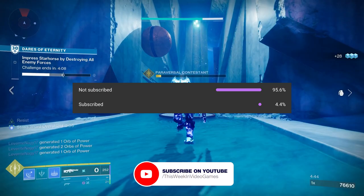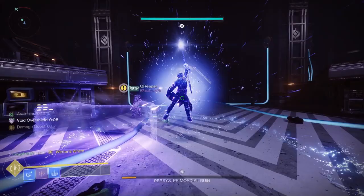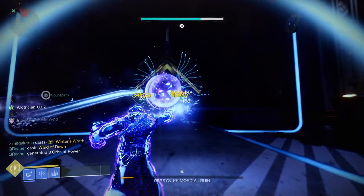Let's dive right into how to get the Terminus Horizon in Destiny 2. To get this machine gun, you want to run the Spire of the Watcher dungeon, which can be found on Savathun's Throne World near the Enclave.